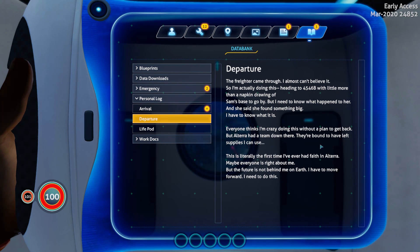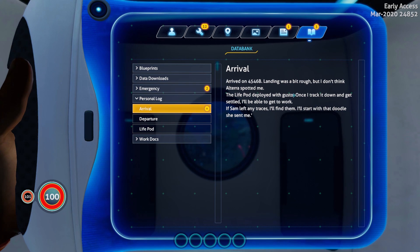She said she found something big and I have to know what it is. But everyone thinks I'm crazy doing this without a plan to get back. Altera has — had — a team down here. They're bound to have left supplies I can use. Maybe this is the first time I've ever had faith in Altera. But the future is not behind me on earth. I have to move forward. Landing was a bit rough but I don't think Altera spotted me. The life pod deployed with gusto. Once I track it down and get settled I'll get to work. If Sam left any traces, I'll find them. I'll start with that doodle she sent me.